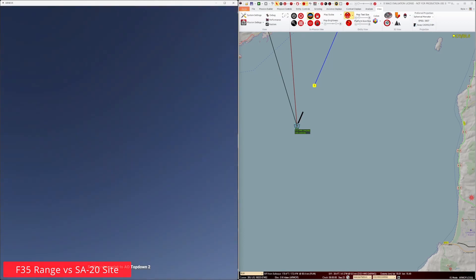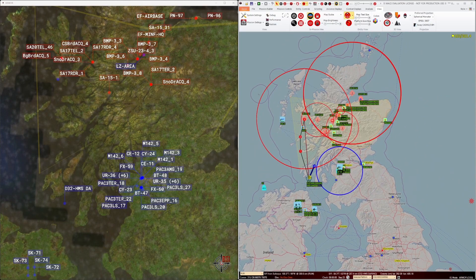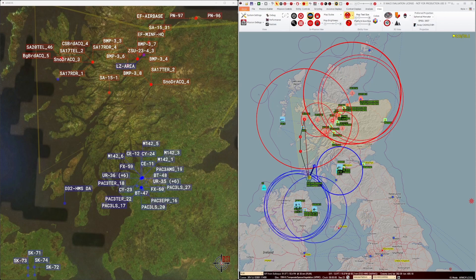If we zoom out in MACE and apply blue range rings for aircraft shooting at air targets, we can see we have a small problem. Our F-35s' range rings are insufficient to provide adequate air cover for our SF insertion package if that southern SA-20 site remains active. The southern SA-20 site will therefore become the target for the TLAM.